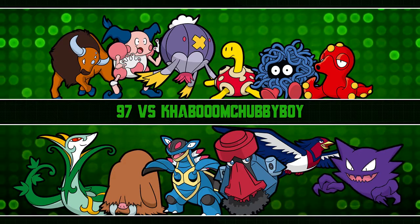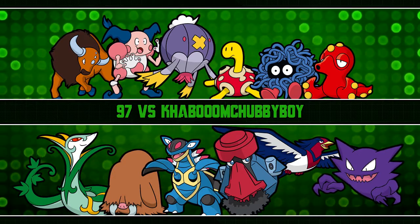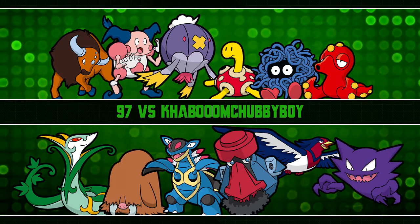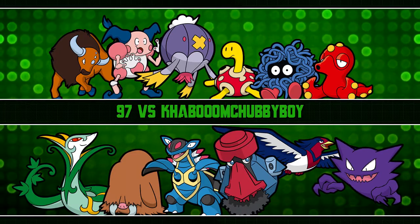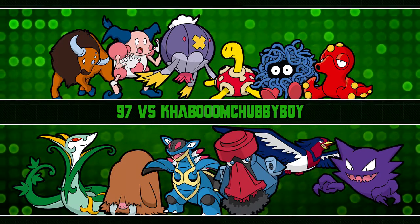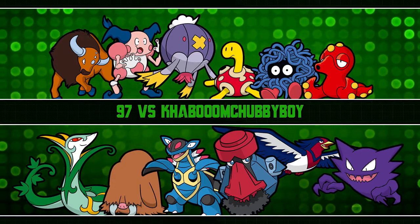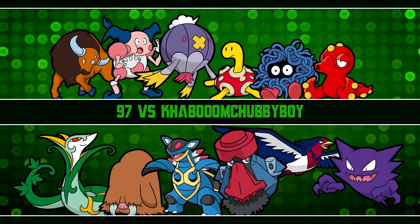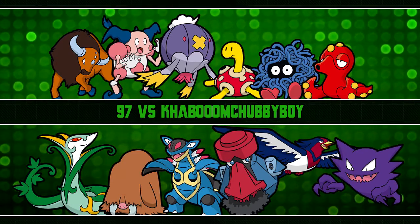Tauros I made my physically defensive Pokemon. Item is Leftovers, ability Intimidate, Impish nature. Attacks are Toxic, Protect, Return, and Endeavor. I wanted to see how Endeavor would work — being bulky with Intimidate, I can Toxic the opponent, get down to low HP, use Endeavor, and let Toxic finish them off.